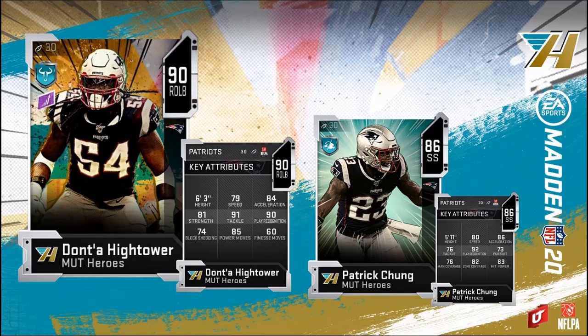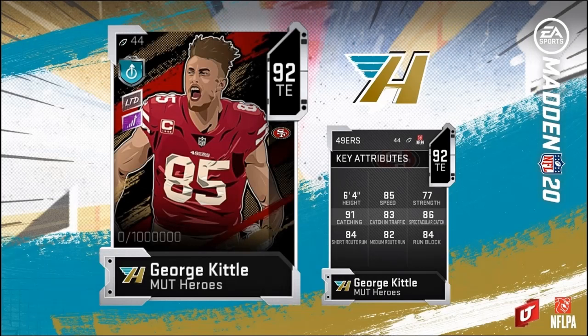The limited MUT Hero is George Kittle. George Kittle comes in with 85 speed, 77 strength, 91 catching, 83 catching in traffic, 86 spec catch, 84 short route running, 82 medium, 84 run block. If you're looking for an elite run-blocking tight end, this is the guy you want. Great route running as well. Compared to Gronk, he's not going to catch in traffic as well and his spec catch isn't as high, but they're pretty similar cards.